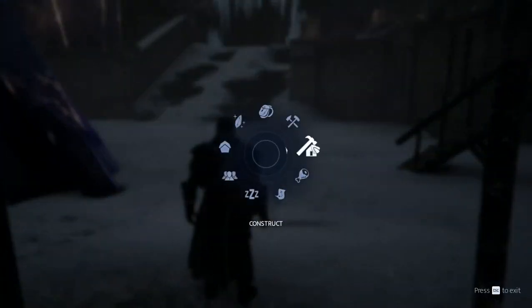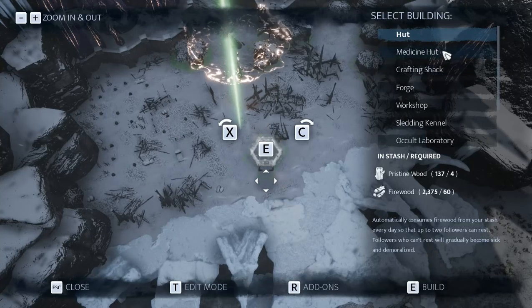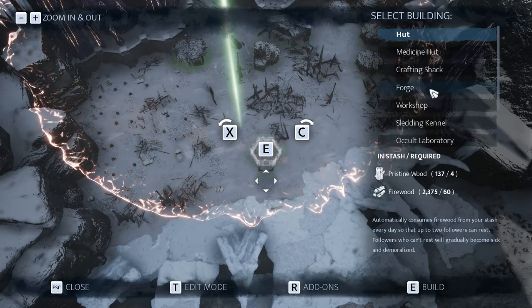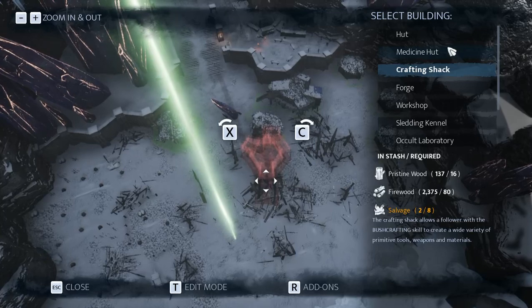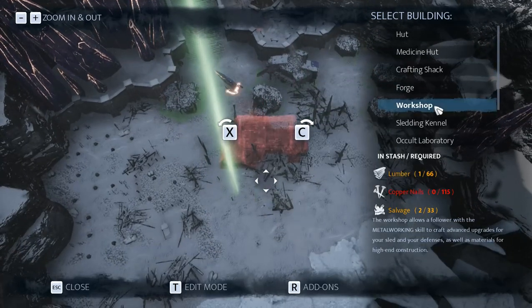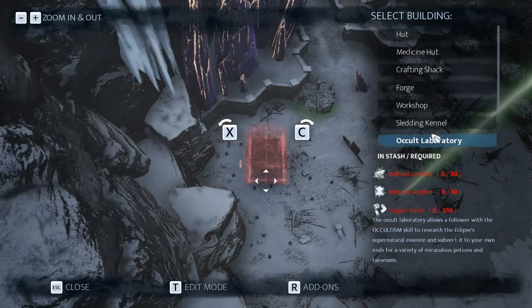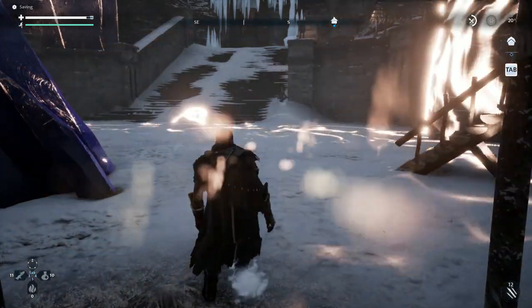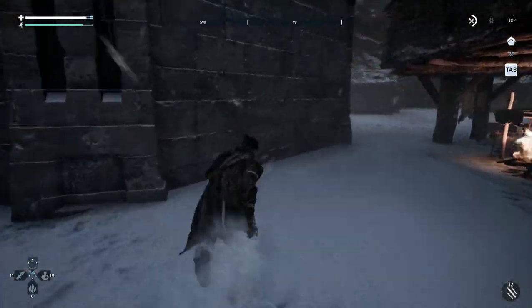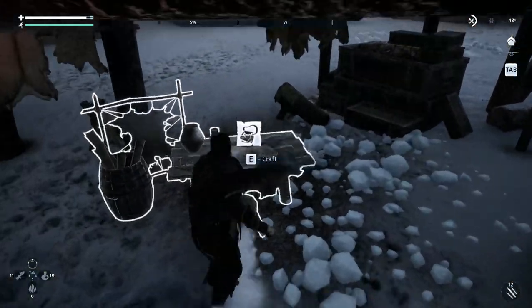So my next plan of attack — when I do build something — I'm going after the forge. We already have the shaft, just built the hut. The forge seems like it's going to be the last thing I need in order to make some of this other fancy stuff that I'm going to need to build. I have to see who is making what right now because I don't remember what I left anybody.